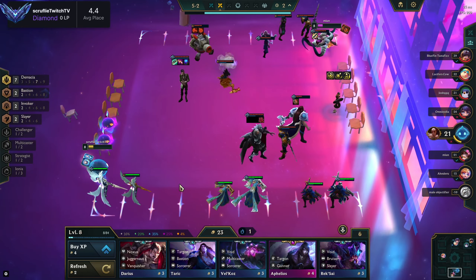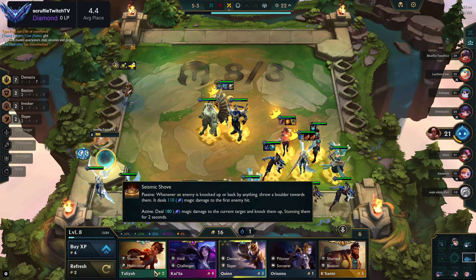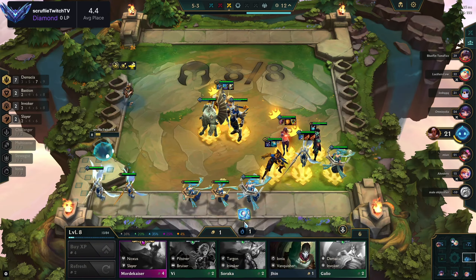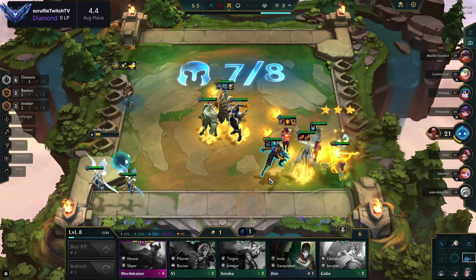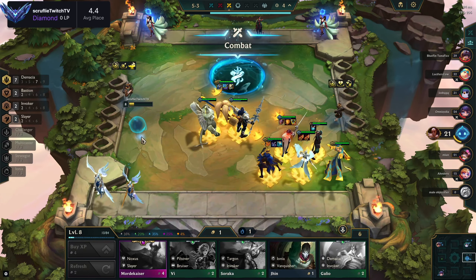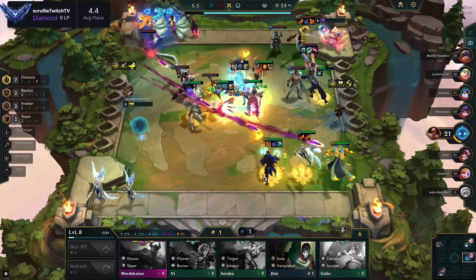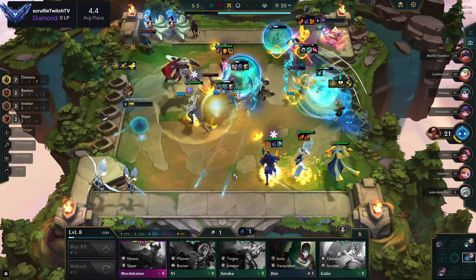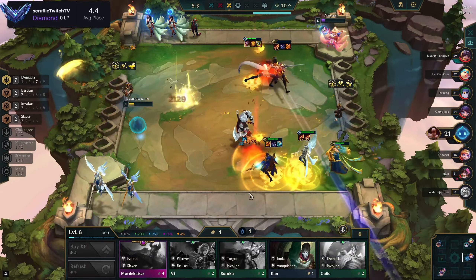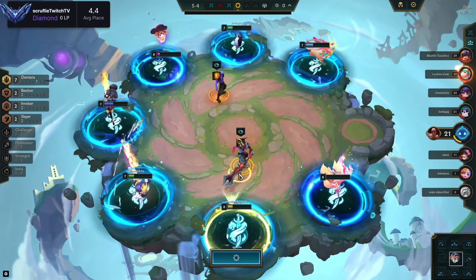Now we know we have to roll down big — we only have 21 HP. We're not seeing any Kales so we're going to make out Sona and get Sona 3 as well. Now we don't really care about Kale having an item — we want Quinn to have her Deathblade. We need to start being conscientious of J4s and Scions because they ult into your largest clump, so we do a little positioning adjustment. Demacia gives armor and magic resist to adjacent units, so we're going to reposition to take advantage of that.